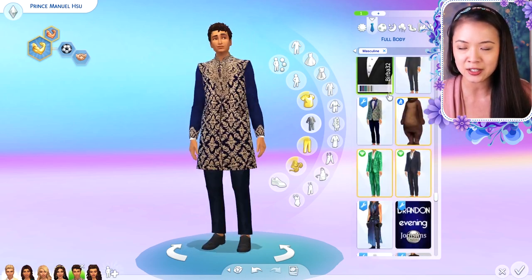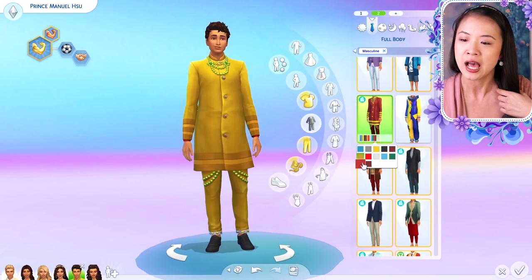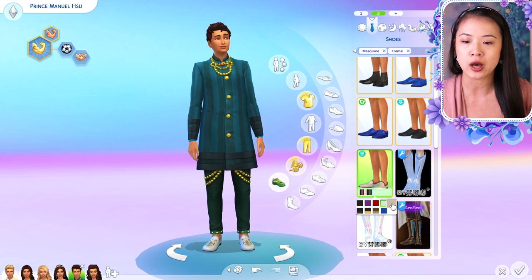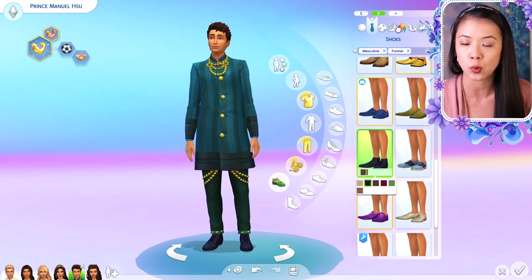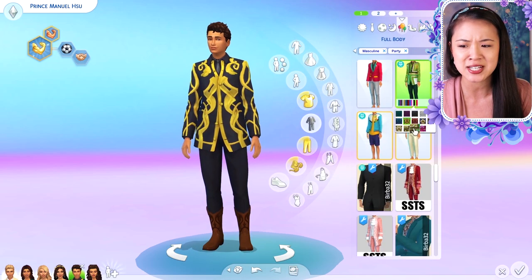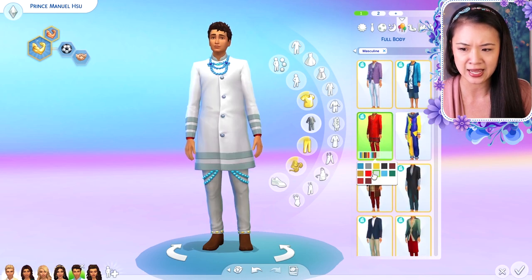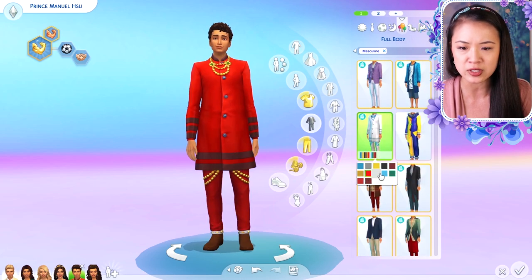This is Prince Manuel — as you can see he's outgoing and he is active. I feel like a lot of our sims are active, but I might give him a few more traits. I want to download a few custom content traits as well, because I saw one that was a modest trait that I didn't get a chance to download yet, but I thought that would be really cool.